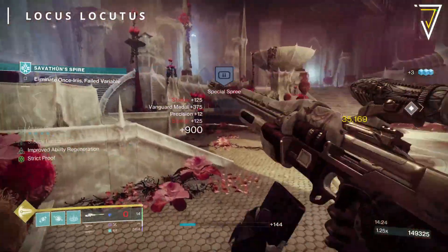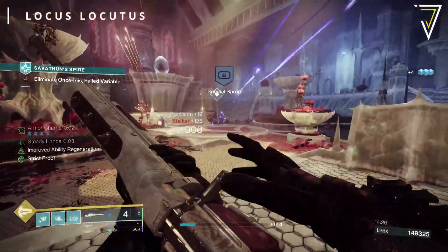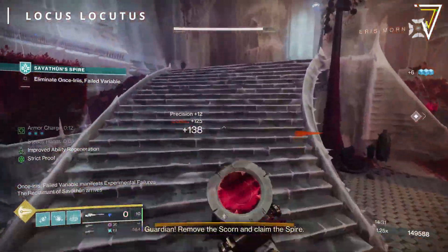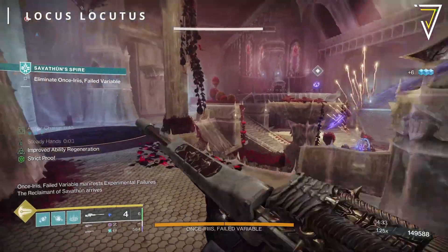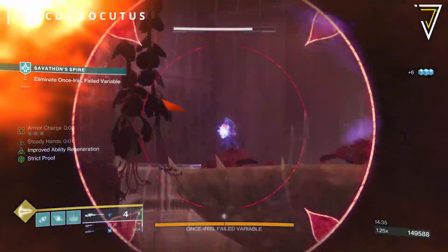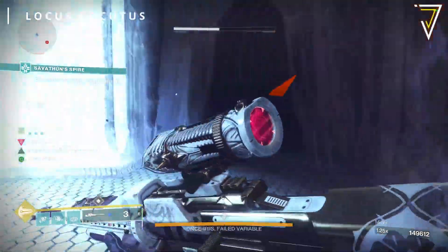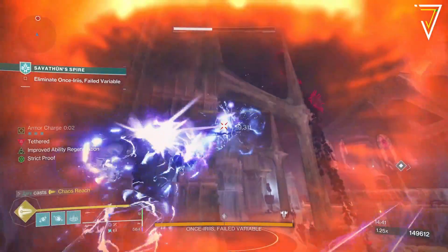For PvE, Firing Line is a popular choice, but one worth considering is the new trait High Ground — as long as you're higher than your target, you get a free additional damage boost. Out of all the weapons we're covering today, this is one of the most diverse, so be sure to drop your suggestions in the comments below.